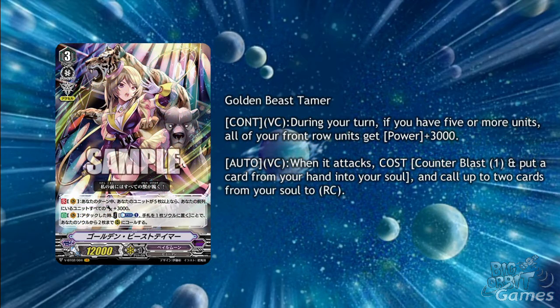Pale Moon received their VR this week with Golden Beast Tamer. Her first skill is continuous vanguard circle: during your turn if you have 5 or more units on your front row, gain 3000 power. This is much cheaper than Maelstrom's, but Maelstrom can do it with a smaller field such as just Tidal Sword and Diamantes to still get 5 attacks in. Though this first skill works really well combined with her second skill of auto vanguard circle when it attacks, cost counterblast 1 and put a card from your hand into your soul, and call up to 2 units from your soul to rearguard circle. Comicality Chimera works well with this card, allowing you to put one of the rested rearguards into your soul to also counter charge 1, and not lose as much from calling others out, which lowers the cost of Golden Beast Tamer's ability somewhat.